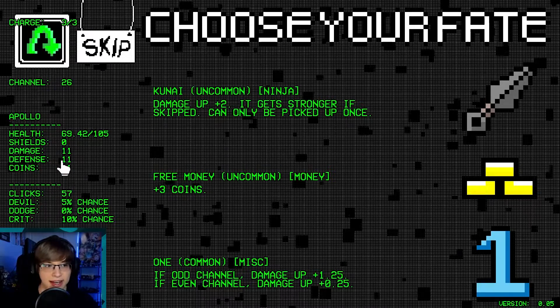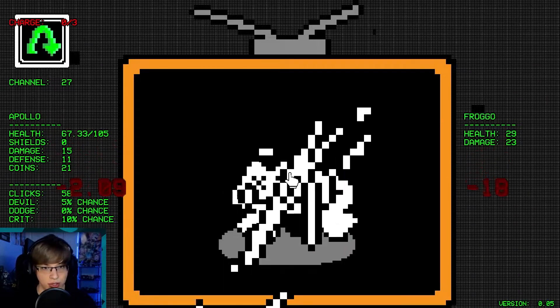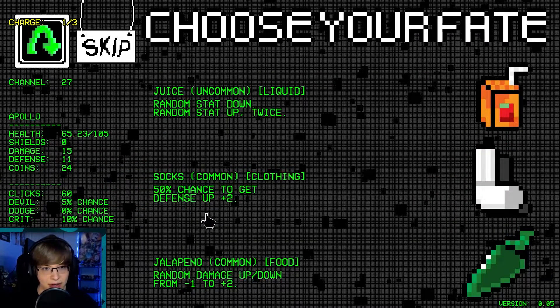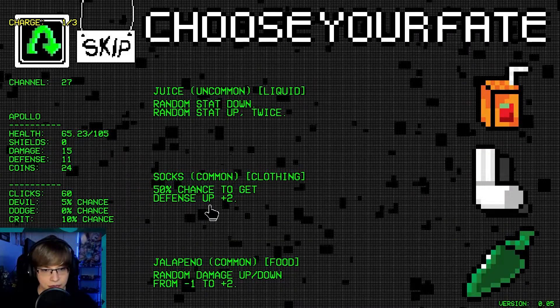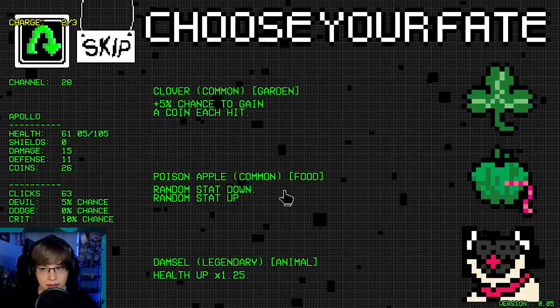Damage up two. Anytime we change that... I'll go ahead and do this. Dog plus four — so we're no longer balanced. We need four defense here. Let's see. Socks... we didn't get any.